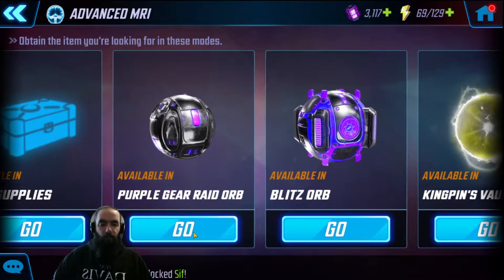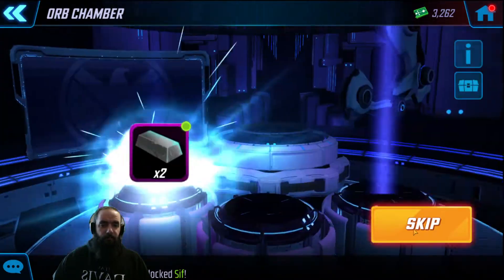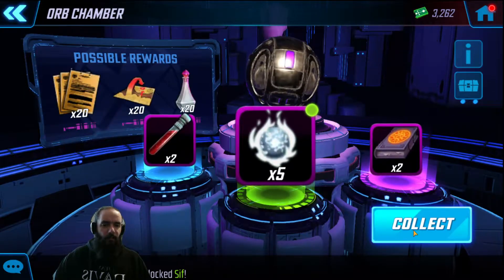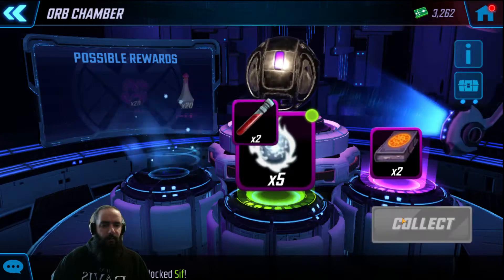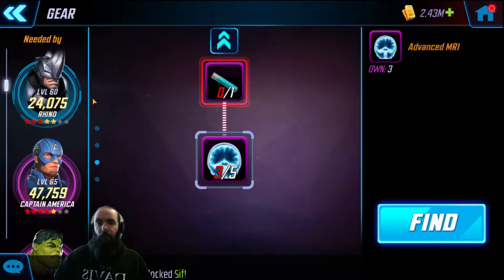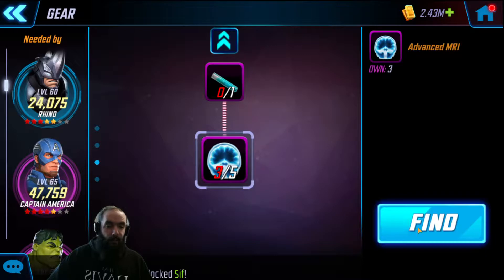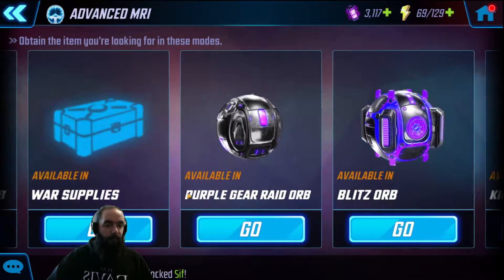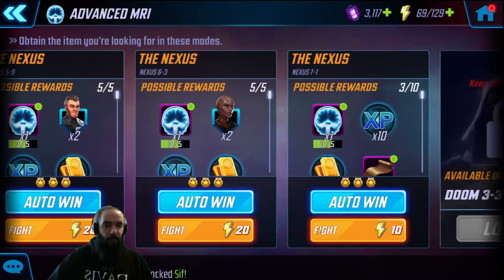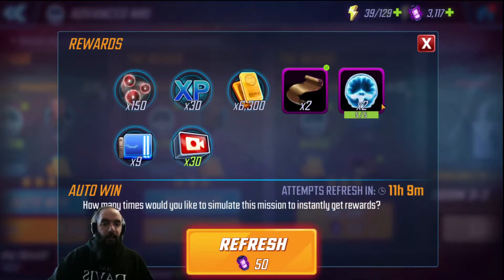Let's go to the raid gear orb — I've got 58 of these, I'm just gonna keep going and hope I get some. I have some energy so I can attack missions that give me this material. Going to the nexus — I've got three of five, so we're gonna auto-win three of those missions and I got my five of five required.